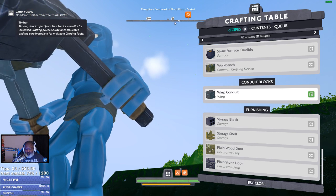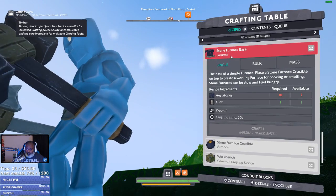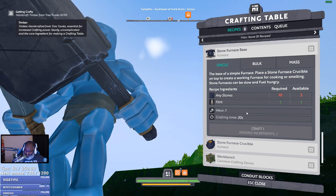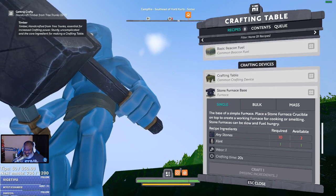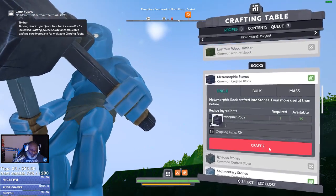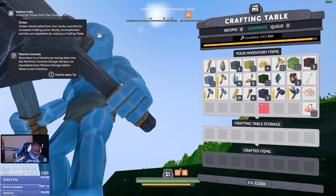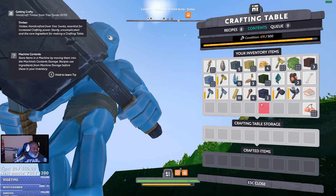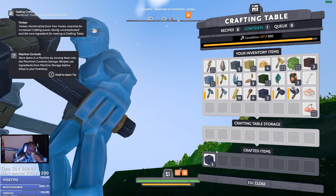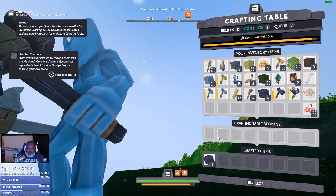All right, so I need a furnace before I can make storage. So we've got to find the flint. Wait — I have... it only needs one flint. Oh. I thought they needed more than one flint. I ain't gonna lie. I wouldn't lie to you, chat.